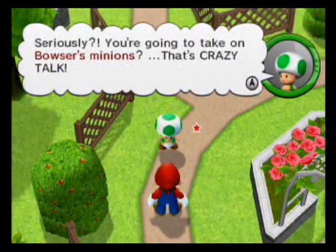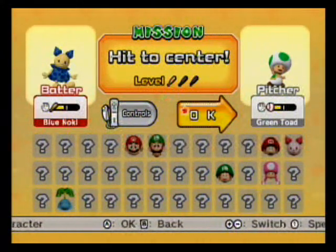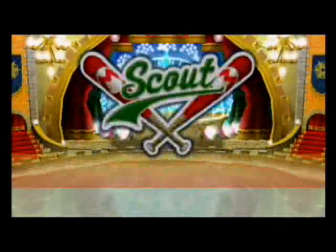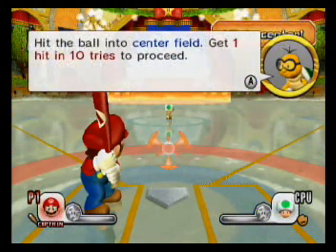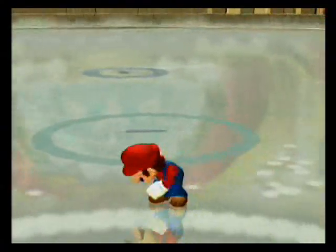I hate these scout missions. I have to hit center field. Now's a good time to talk about timing. I think he's right-handed, so: to hit left field, swing a little early; to hit right field, swing a little late; to hit center, you gotta hit it just right when it crosses the plate. Like so - wow, that was easy! I never usually get that on the first try.